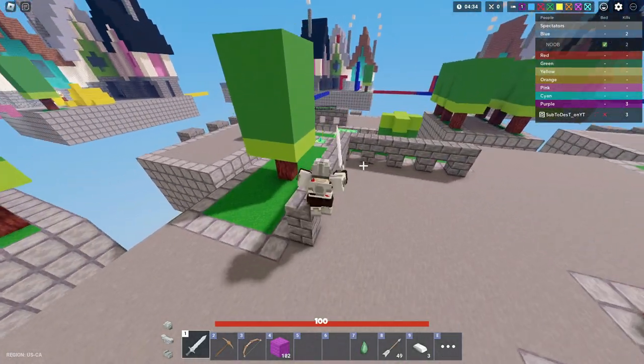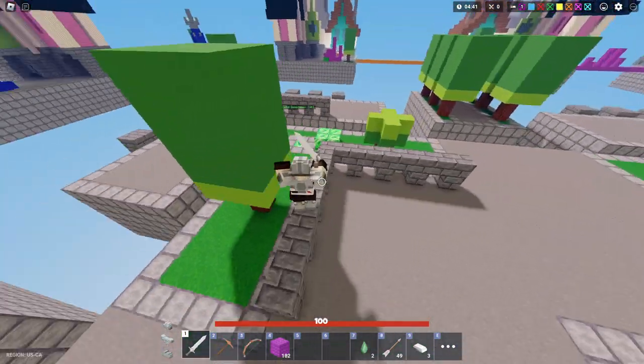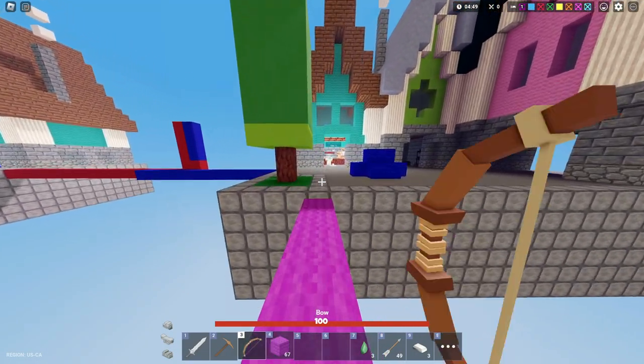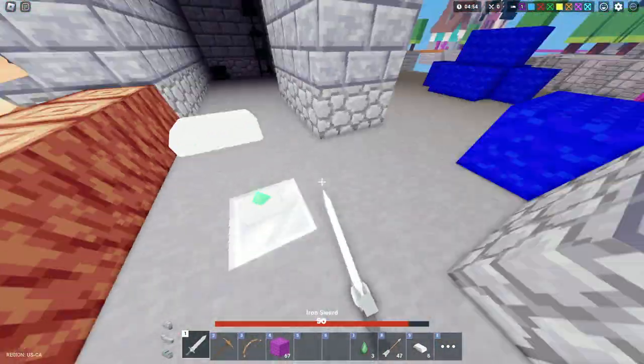Warrior kit, it's definitely one of the worst kits, and I think it needs a buff. My opinion, I think Warrior armor should be 6 emeralds. It's still not gonna be meta, it's just gonna be a bit better. It's meta if Warrior armor is like 2 ems, but that's not even possible. The devs just don't like Warrior kit, okay?